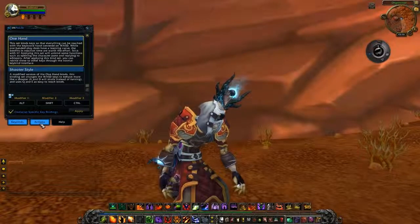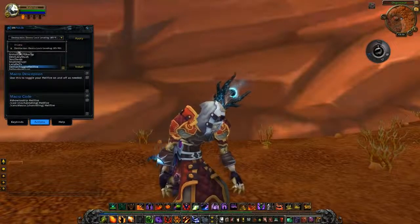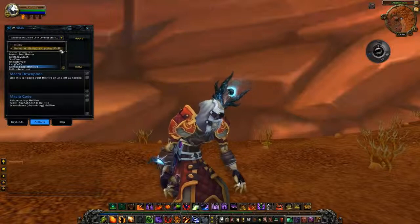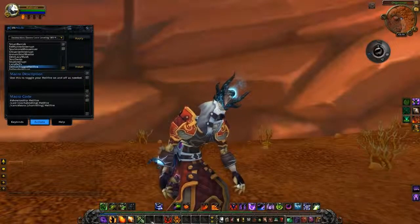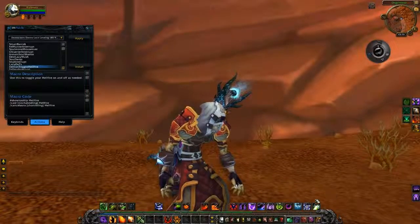Next we have the Actions tab. As you can see, it automatically writes down my current build and my level, and I can select it and hit apply, and the needed spells for leveling up have been automatically added.